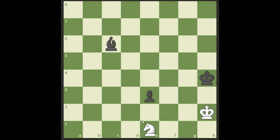The solution to the problem is Knight c2, threatening to take on e3, which forces black to move the pawn to e2. Now white doesn't go back to e1 — instead we attack the pawn with Knight d4, again threatening to take, and of course black cannot allow that.